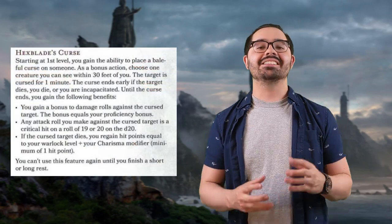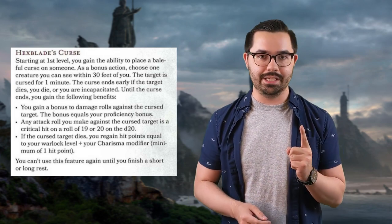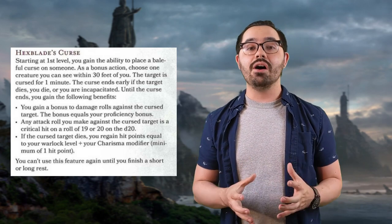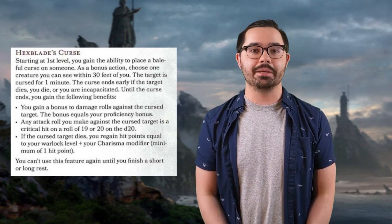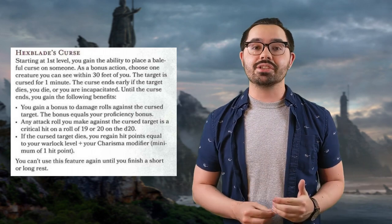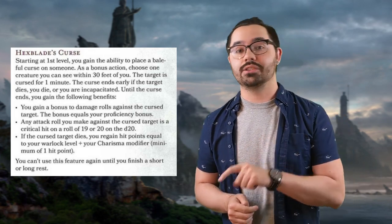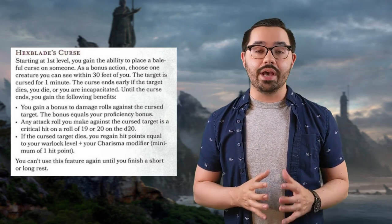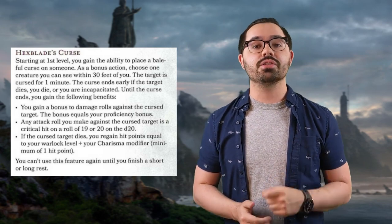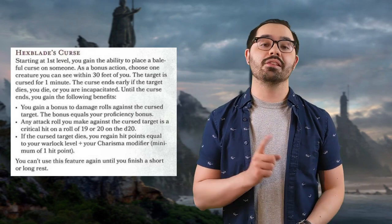At first level, you also get Hexblade's Curse. As a bonus action, you can curse a creature within 30 feet of you for one minute, though the curse ends early if you die, the creature dies, or you are incapacitated. While the creature is cursed, you gain the following benefits: first, a bonus to your damage rolls equal to your proficiency bonus; any attack against the cursed target crits on a 19 or 20; and when the cursed target dies, you gain hit points equal to your Warlock level plus your Charisma modifier. Once you use this feature, you can't do so again until you finish a short or long rest.